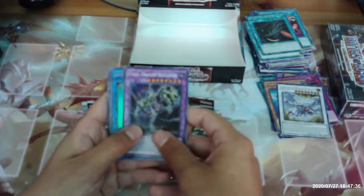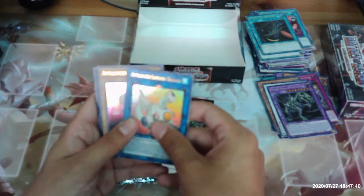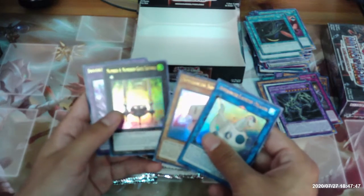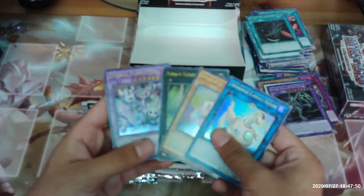Fossil Dragon Skullgios, Appliancer Laundry Dragon, Appliancer Saw Control, Number Four Numeron Gate Katvari, and Invoked Purgatrio.